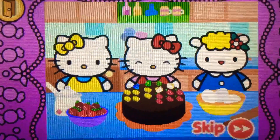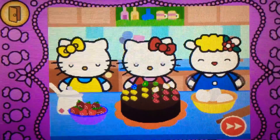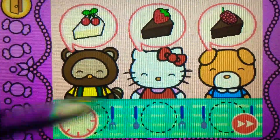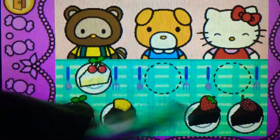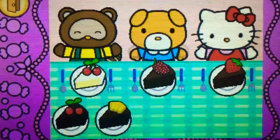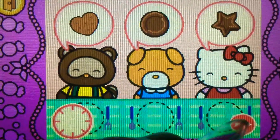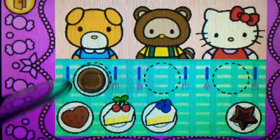Hello Kitty's cake looks yummy. Come on. Hello Kitty wants to share cake with friends. Watch carefully. Remember what each guest wants before the time runs out. Drag the correct food or drink to each character. That's easy. Watch carefully. Remember what each guest wants before the time runs out. Drag the correct food or drink to each character.